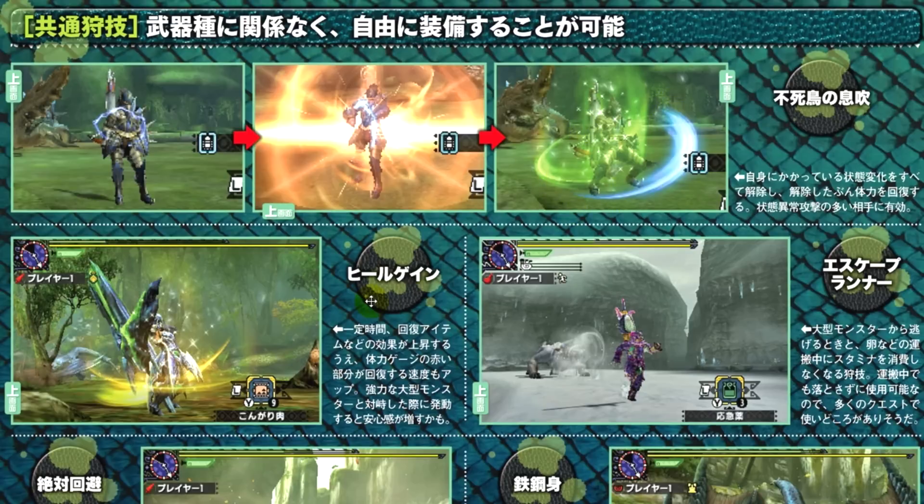Up next we've got something called Heal Gain. The effect of curative items is increased, and the replenishment of red health to green is made faster. This should be great against very strong monsters that you aren't very experienced against yet.